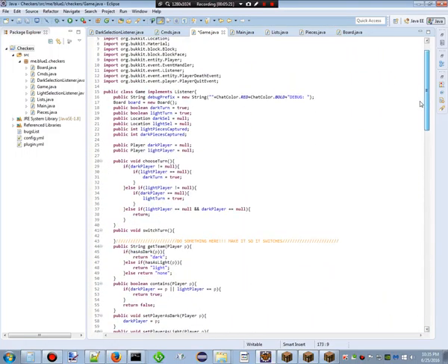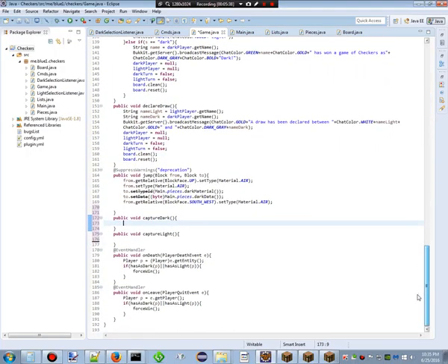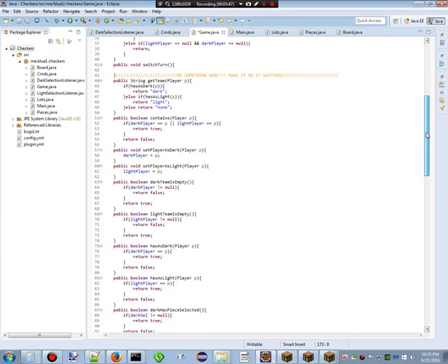So let's get right into the code and see what this mess looks like — and that's exactly what it is, a mess. This is the Game class and it's huge. First off up here we've got a whole bunch of stuff — it's rather difficult to explain without explaining the entire plugin, which I don't feel like doing. As you can see over here we've got eight classes, and this one has almost 200 lines of code. We've got a 'choose turn' method, 'switch turn' method which I don't have done yet — hence this ugly note-to-self that stands out and gets your attention.